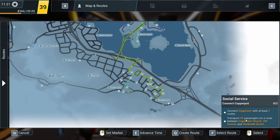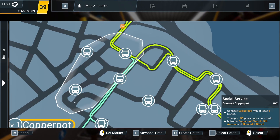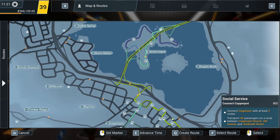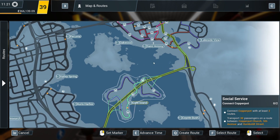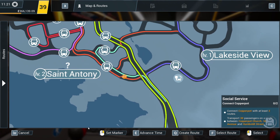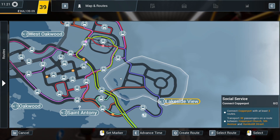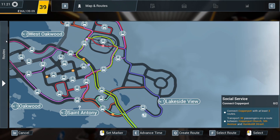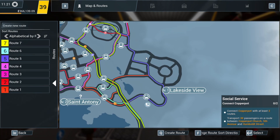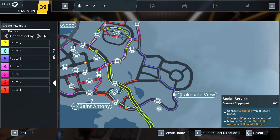Now, transport 30 passengers on a route between these three. So we actually need a route that goes to all three now. Okay, marvellous, jolly good. So I reckon a little bus into town? I'm feeling a bus into town. Yeah, do you know what? Let's do it. So we want one of these bouncy backwards and forwards routes.